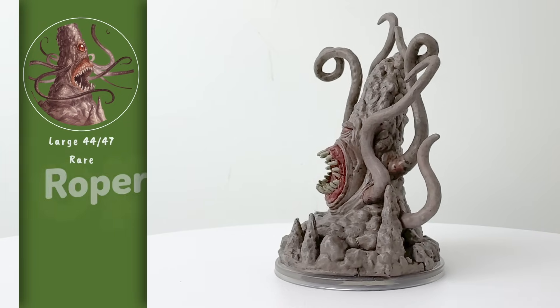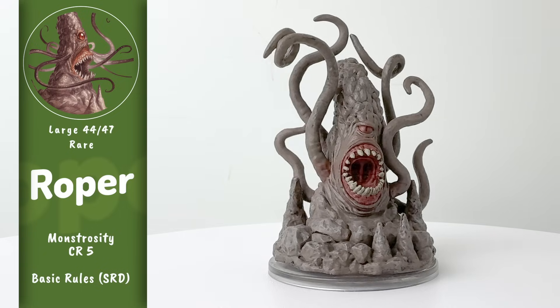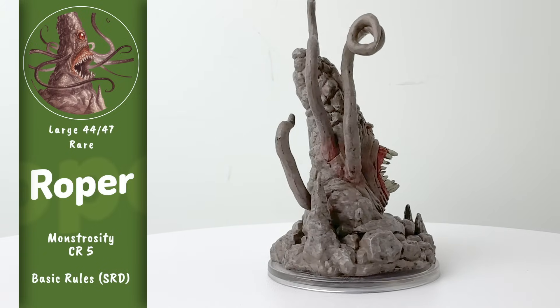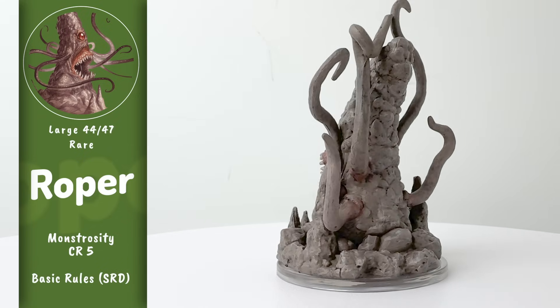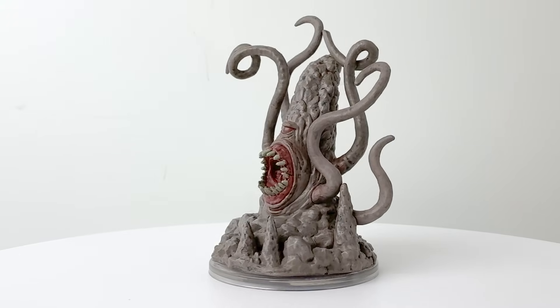This is the other rare mini that I'm not sure about. Ropers are, of course, classic D&D creatures. They hide amongst the rocks in a cave and then lash out at intruders with their tentacles. This roper mini is fine, though I'm not sure it would be my choice for a rare slot, as, again, with a CR of 5, it's not necessarily the strongest of creatures in a one-on-party fight, except for low-level encounters.